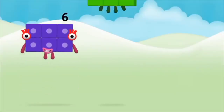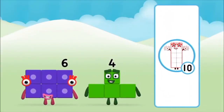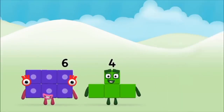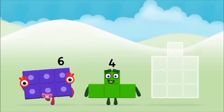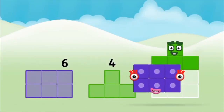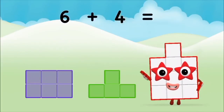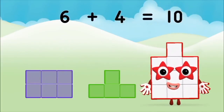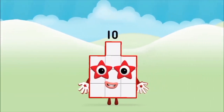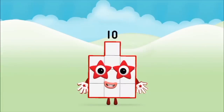A windmill! What number block can you make by adding? That's the correct answer! Now can you add the number blocks together? Four, six. Six plus four equals ten. Brilliant! You made number block ten!